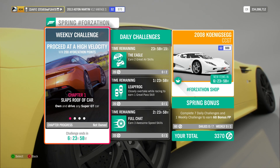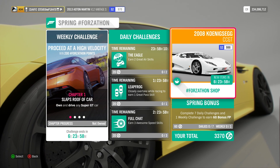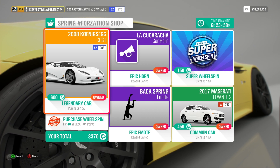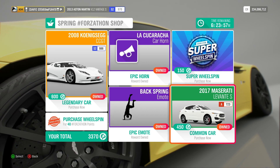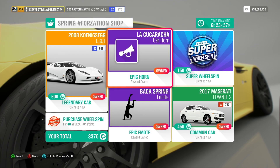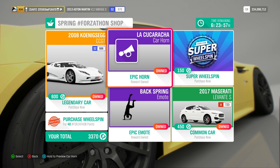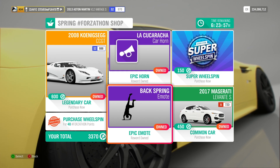But before we take a look at those ridiculous challenges, let's take a look at what's available in this week's Forzathon shop. We have the 2008 Koenigsegg CC GT for 600 Forzathon points and the 2017 Maserati Levante S for 450 Forzathon points. There's the La Cucaracha Car Horn and the Back Spring Emote for however many points you want to waste on those.